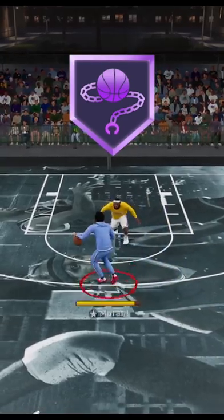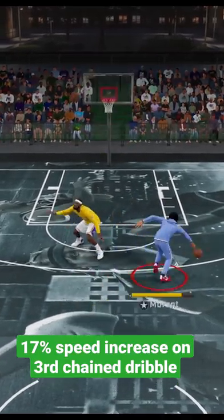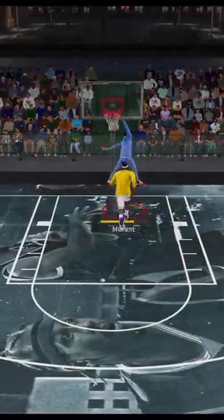Badge number three: Quick Chain. At a Hall of Fame level, this is gonna give you a 17% speed increase on your third dribble move if you chain three size-ups together.